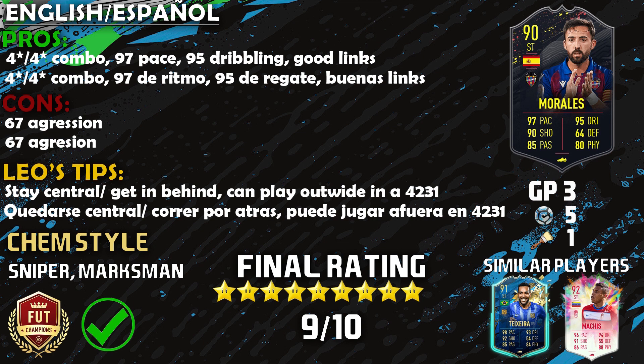Pro number two: that 97 pace. This guy is so rapid — he outran Team of the Season Ramos, so that tells you everything you need to know about his pace. Pro number three: 95 dribbling combined with four-star skill moves — he is glued to the ball. Pro number four: great links as a Spaniard in La Liga Santander. You saw the squad — Player Moments Hazard, Vidal, Dembele — and connecting Morales was really easy.